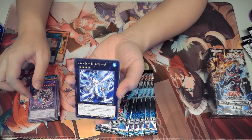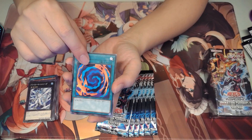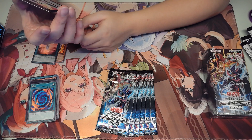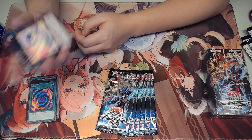We got Bahamut Shark — this used to be a very expensive card way back in the past. We got Polymerization — very interesting inclusion in this set. And we got Runchan Guard. I'm not sure which deck this is supposed to be played in, but it's interesting.